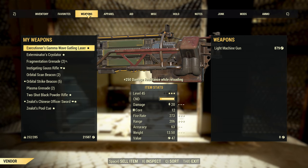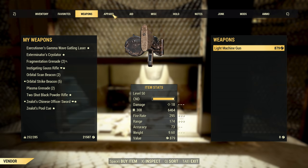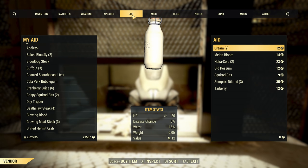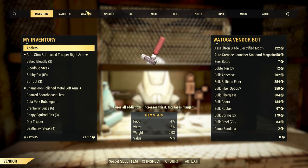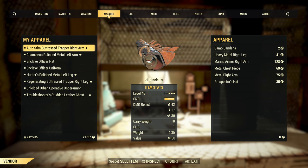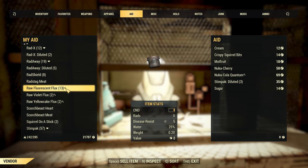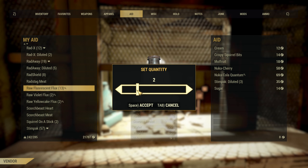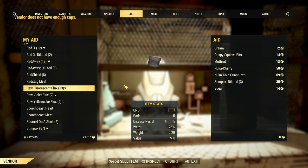First up is a point I'm sure most of us agree with: give the vendors more caps. Currently, vendors have a caps limit of 200, which is far from a breathtaking amount, and isn't all that difficult to reach if you plan on selling a decent chunk of aid items. On top of this, vendors of the same faction share their caps, meaning that if you sell 200 caps worth of goods to a raider vendor bot, the next raider vendor you run into will have no caps to trade with.